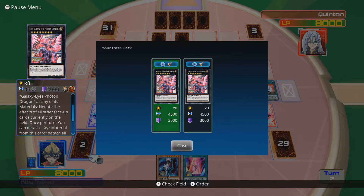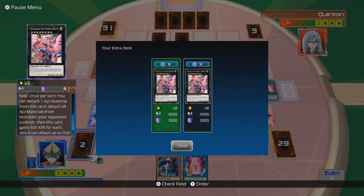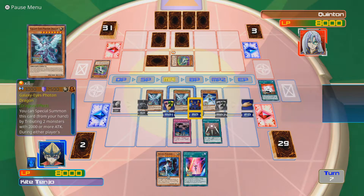Neo Galaxy Eyes Photon Dragon negates the effects of all face-up monsters currently on the field once per turn. You can detach exceed material from this card to detach all of the exceed materials from other monsters. You can also attack up to as many times during each battle phase this turn. That's not incredibly useful now, but could be useful later.